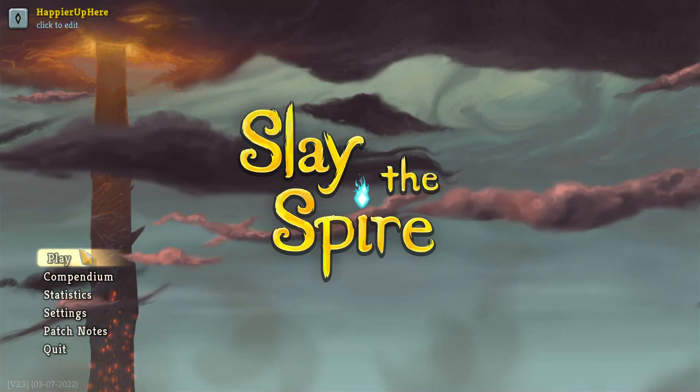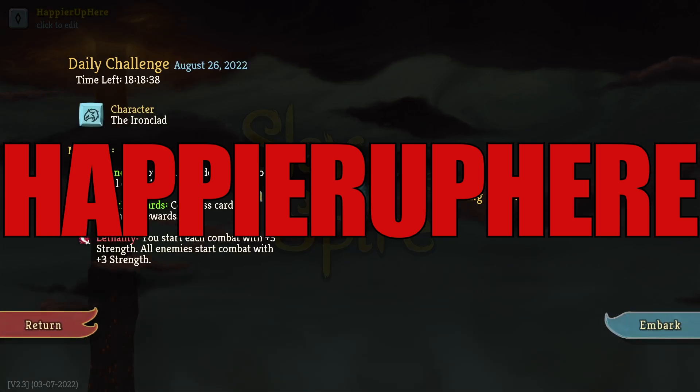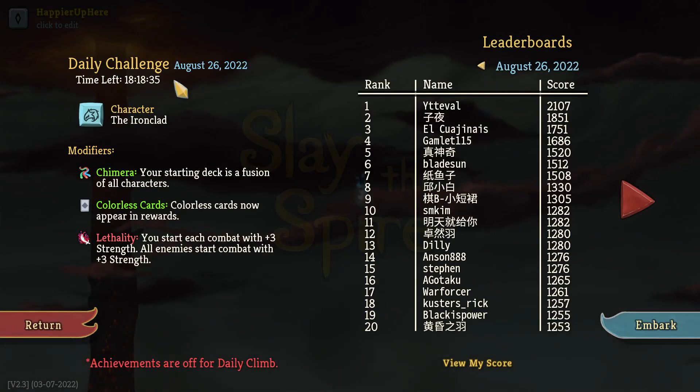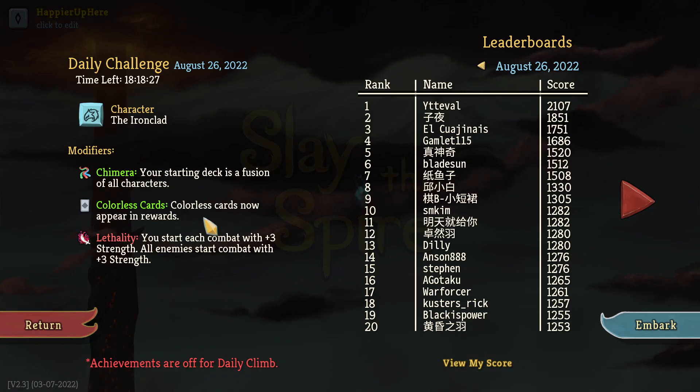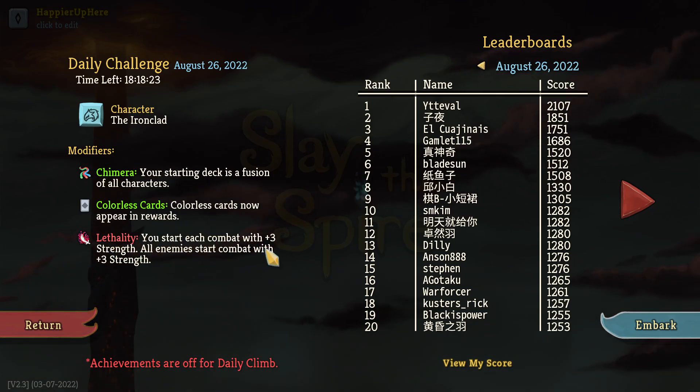Welcome to Slay the Spire. Today playing the daily challenge for August 26, 2022. The character is the Ironclad and the modifier is Start Chimera — your starting deck is a fusion of all characters. Colorless cards don't appear in rewards. Lethality: you start each combat with plus three strength, and all enemies start each combat with plus three strength.